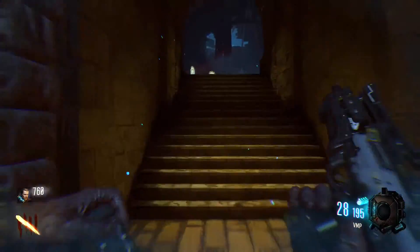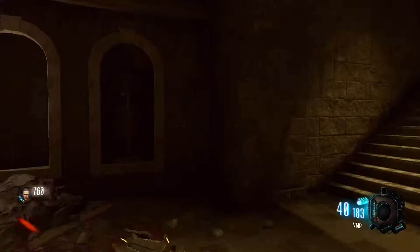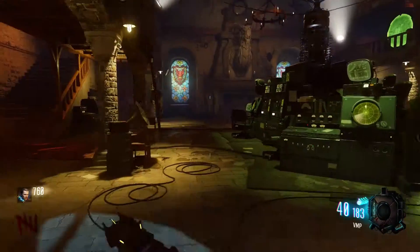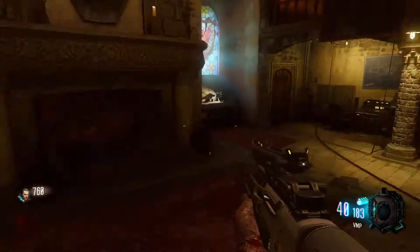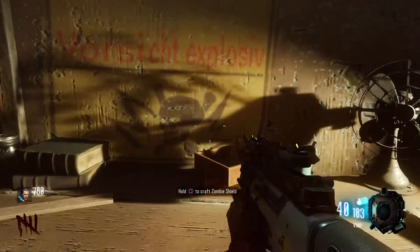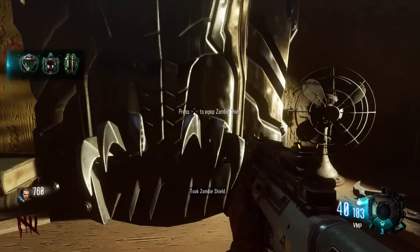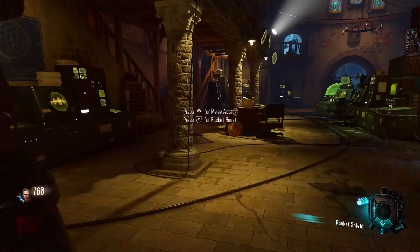I'll just quickly run upstairs and show you where to build this. This is where I would build it — just place the bad boy down, and there you go, I've now got the shield.